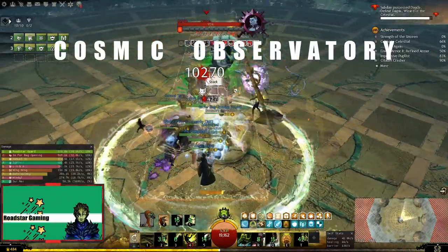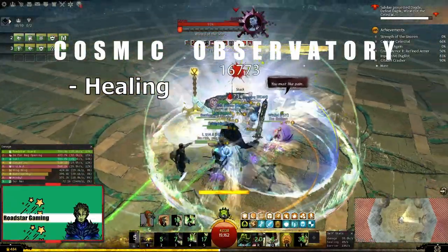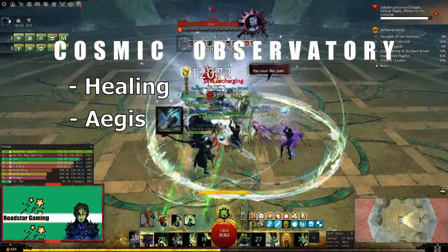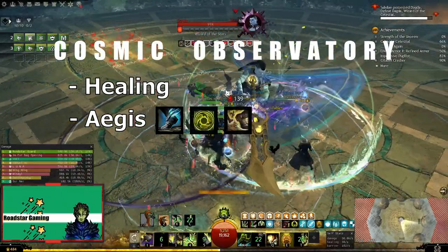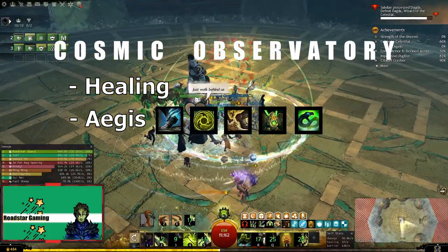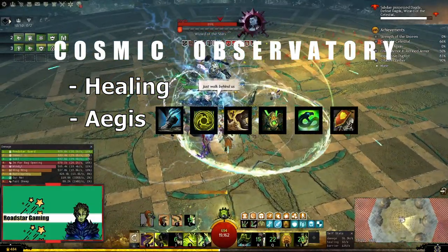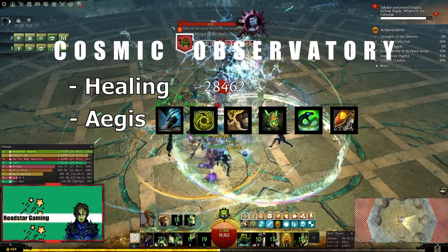Let's go over what you'll need for this encounter. In short, that will be healing, but if you want to make your life easier, take a skill for Aegis like Advance for Guardian, Stone Spirit for Ranger, Aftershock for Elementalist, Crisis Zone for Engineer, Serpent Siphon for Necromancer, Banner of Defense if you like healing on Warrior, and you're out of luck if you heal on Thief or Revenant.